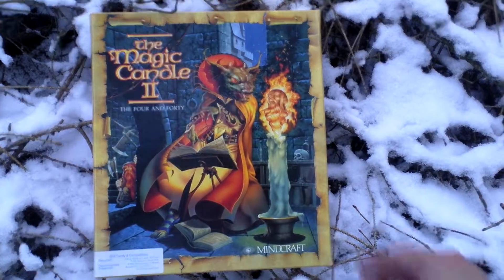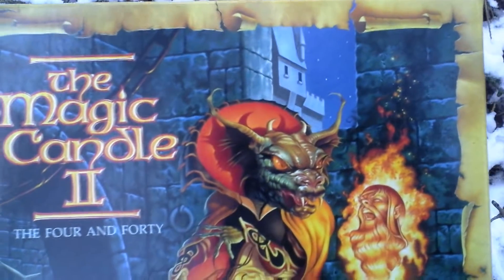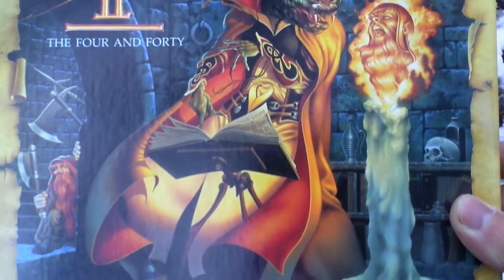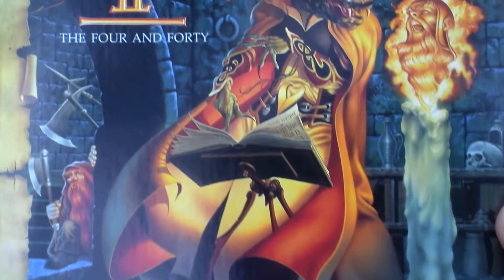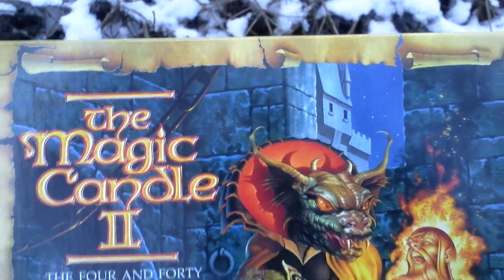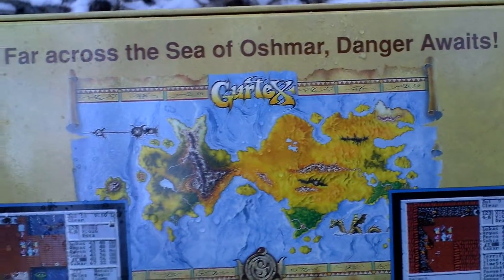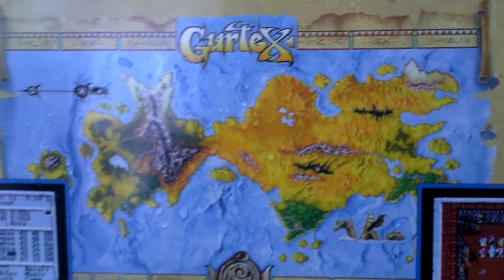Let's take a look at the box art. Pretty nice. This game had a lot of enhanced graphics compared to The Magic Candle 1. The Magic Candle 1 was more similar to Ultima 5 while this one resembles Ultima 6. Now let's turn the box around and see the back side where there are some pictures from the game, info about the game, and a nice map printed on the box.